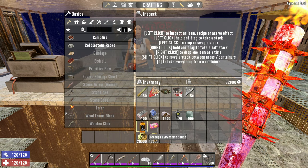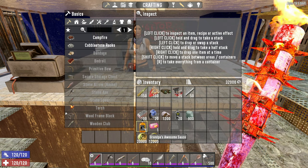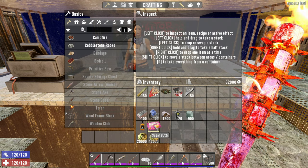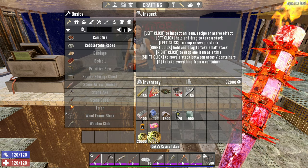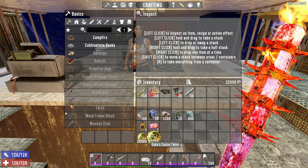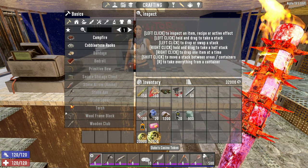If you don't have it all by level 20, that's fine — you can do this at level 21, 22, 25, whatever. You're also going to want to pick up one Grandpa's Awesome Sauce whenever you can; the trader often will sell one. One sugar butt, or sugar butts. You're going to need 32,000 Duke's Casino tokens, and it's very possible to get this much by level 20.